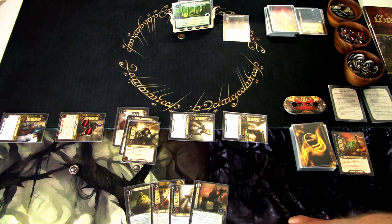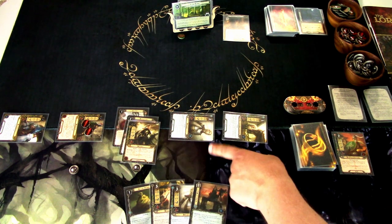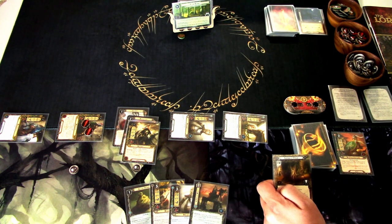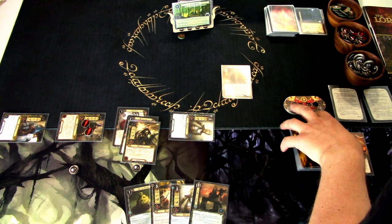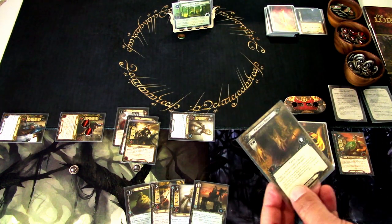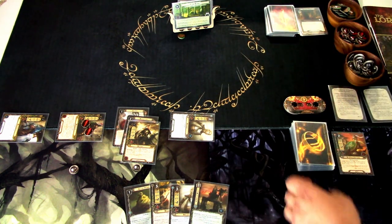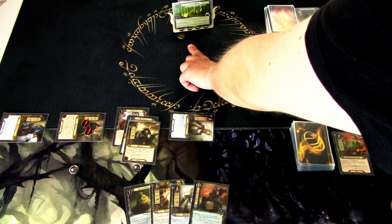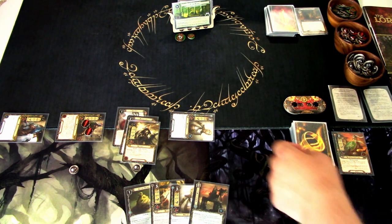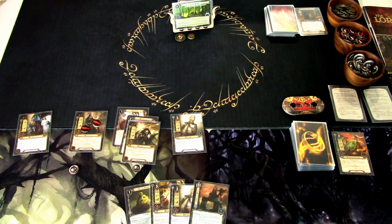No enemies to engage, so we go to refresh and add one threat to the dial. That is that round. Round four: because of the Enchanted Stream as the active location I can't draw cards, so I know what the top card is but we'll pretend we don't. We draw and get resources. We're just questing this turn — we don't need to quest that much. We quest with Lothiriel and Hiergon, five versus zero. The encounter card reveals a Wolf Rider, which searches for and puts the Brown Lands into the staging area — threat five. After players travel to Brown Lands, place one progress token on it.